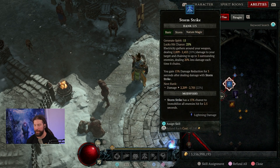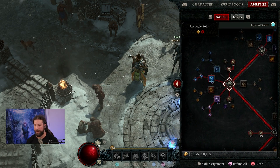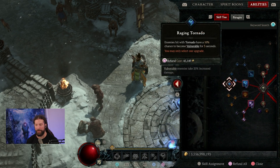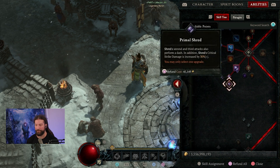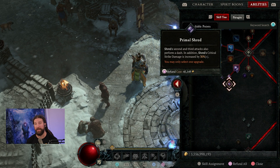We're going to start with the skill tree. You want to put one point into Storm Strike and one point into Enhance — that way you unlock your core skills. Then max out Tornado and come down to Raging Tornado so you can keep enemies vulnerable for as long as possible. Also max out Shred, because this is our main point of damage. Come down to Primal Shred so you are performing the dash for your second and third attack and doing 30% more critical strike damage.